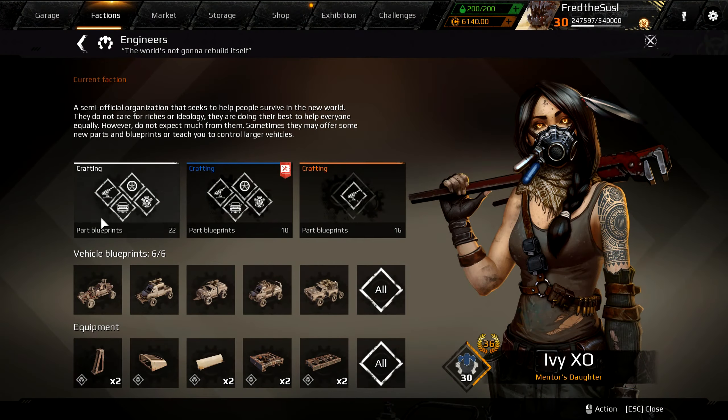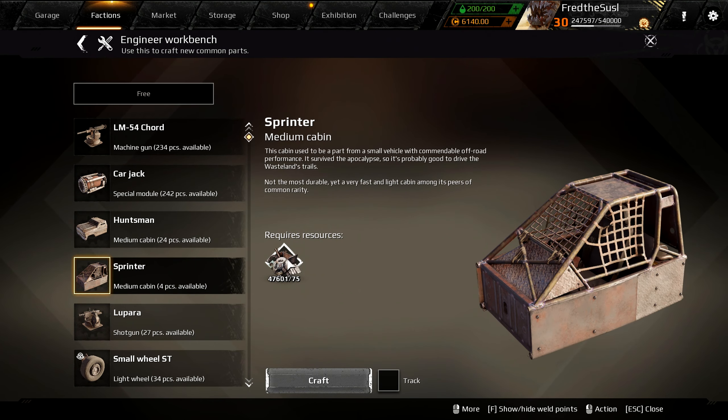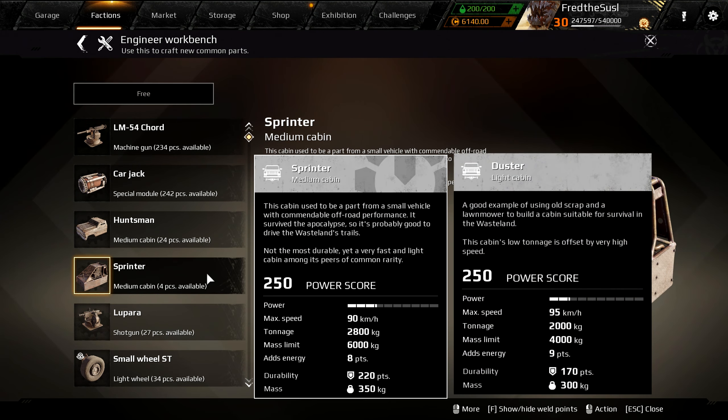Sprinter is a new cabin available in the engineer's workbench. It's actually really cheap — it's a cheap Huntsman. Here are the stats compared to the Duster cabin.